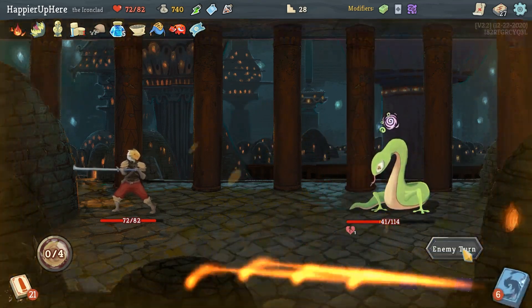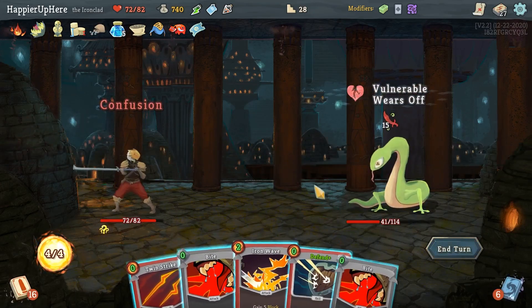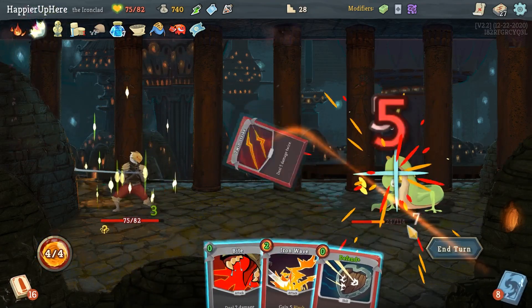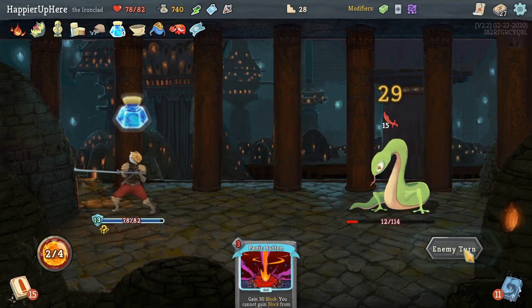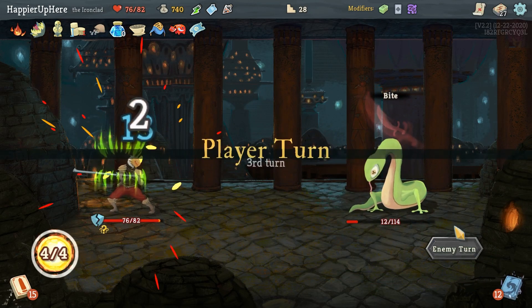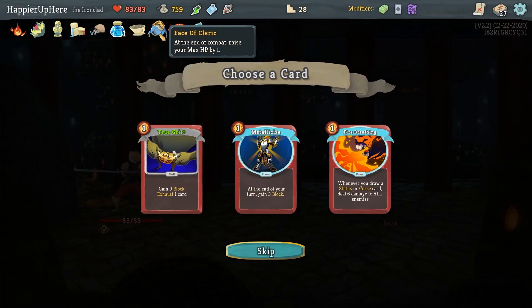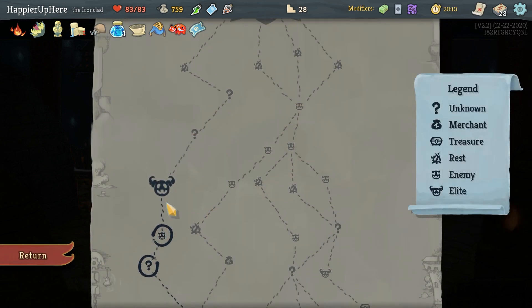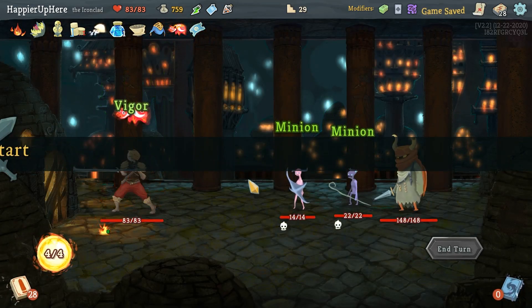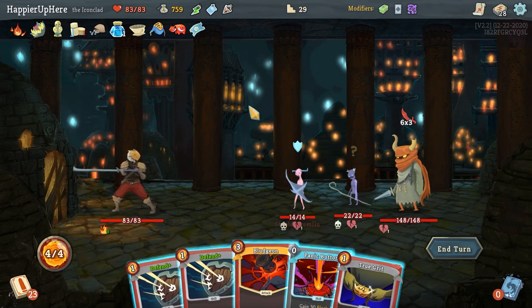Neko fight — I'll do Bludgeon here. Confused — Bite, Twin Strike, Bite again, Iron Wave, and Defend. So far so good. Kill — good! Didn't perfect this one but I'm back to full HP. Metallicize, Fire Breathing, or True Grit offered — I have to take True Grit for the collector bonus, even though I would have preferred Metallicize.